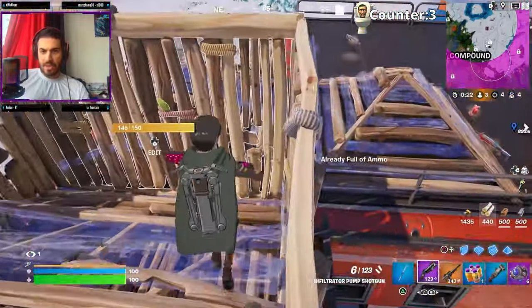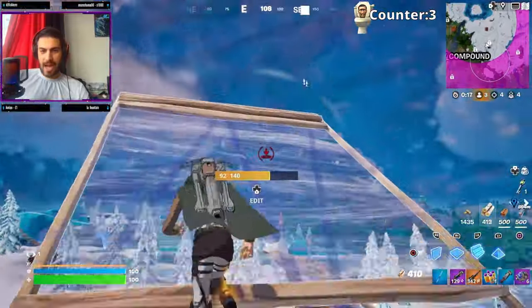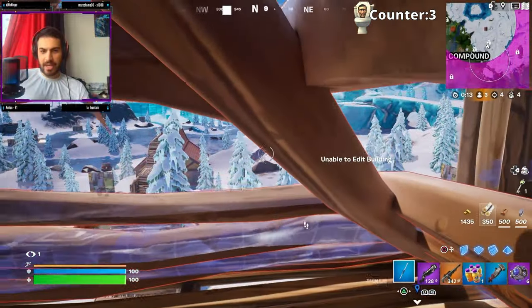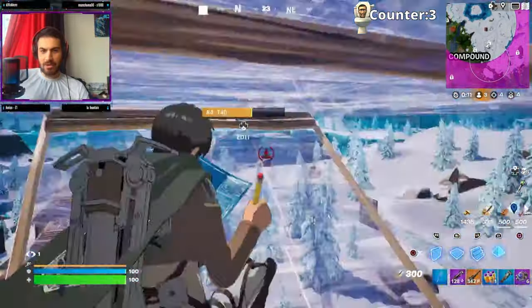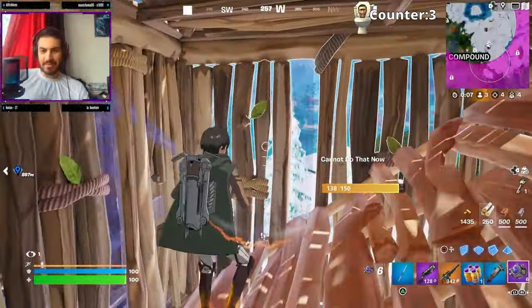We've got high ground! Oh he's good — he built a triangle on me, that means he's a builder. Build battle, let's go! I'm a zero-build player — oh my god, he built a triangle on me, how dare you! I don't know what I'm doing, I'm just doing 360s and praying for the best. Alright — shockwave!